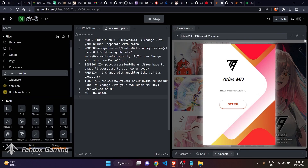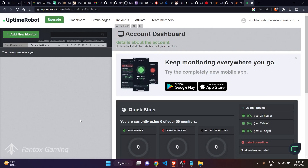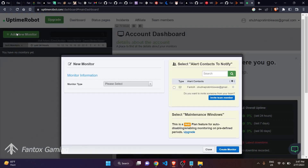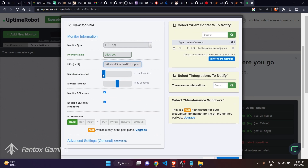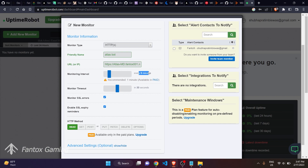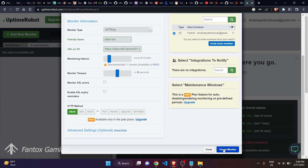After successfully deploying and connecting your bot through WhatsApp, come back to Replit and copy the webview link. Go to Uptime Robot — create an account there if you haven't — and log in. Click Add New Monitor, select HTTPS, and in the friendly name put anything, for example 'Atlas Bot.' Paste the Replit link in the URL field, then increase the interval to five minutes.